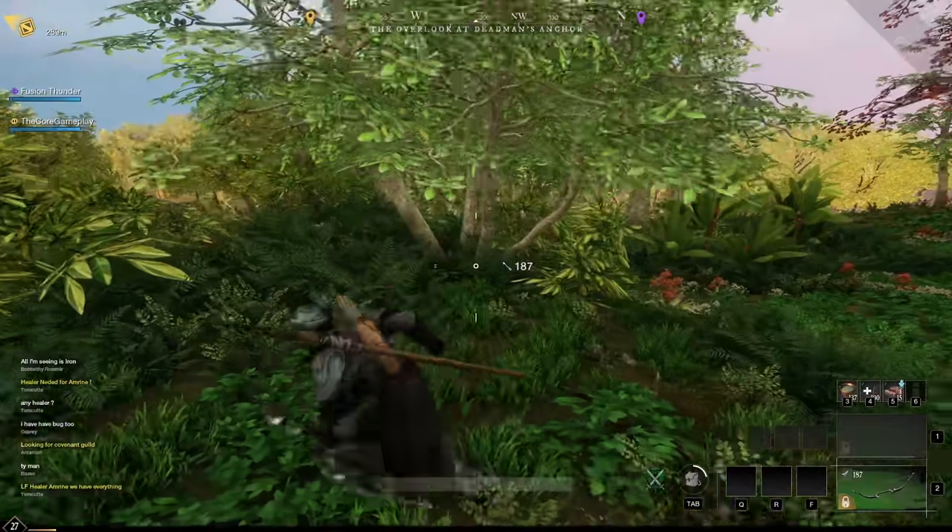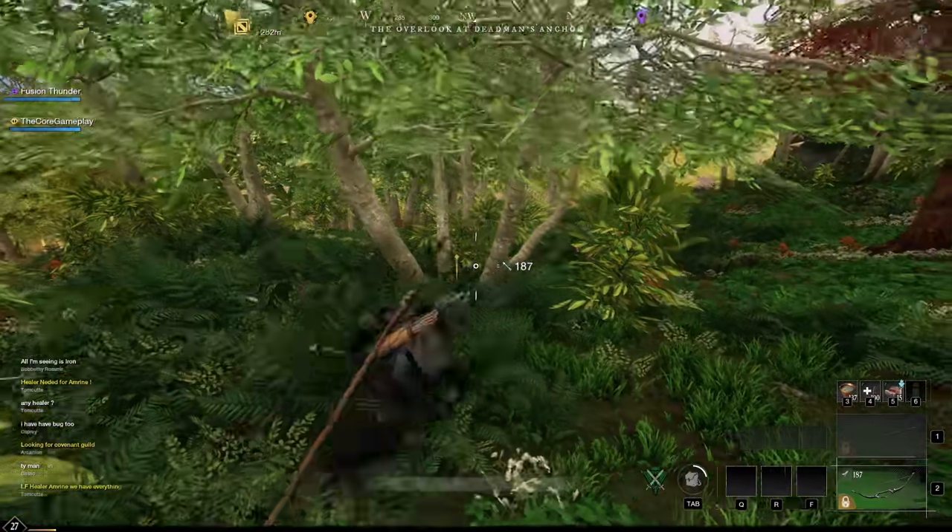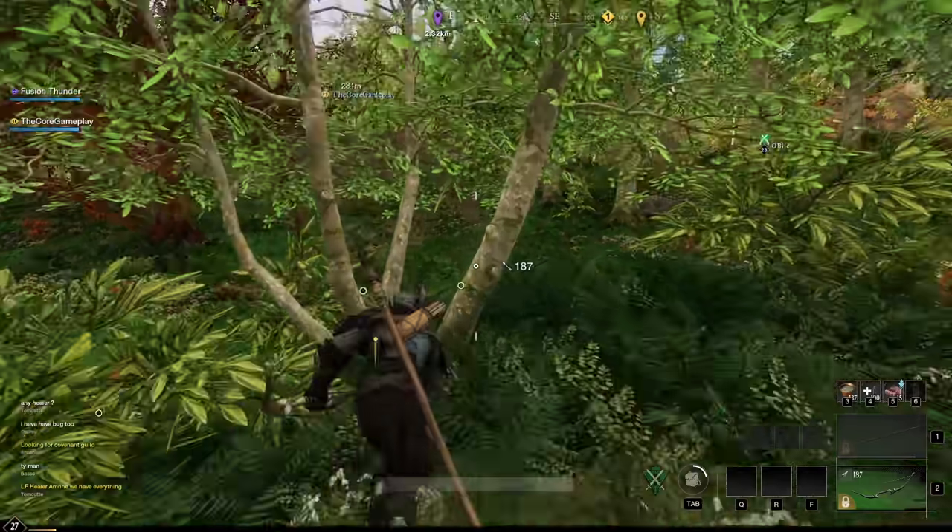If you want to farm the most wood possible, look for large mature trees — they give the most wood and are the fastest way to farm it.